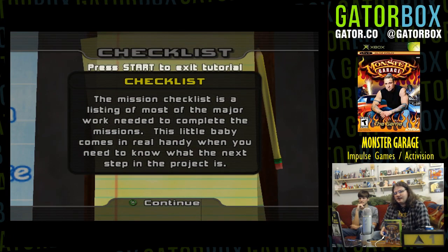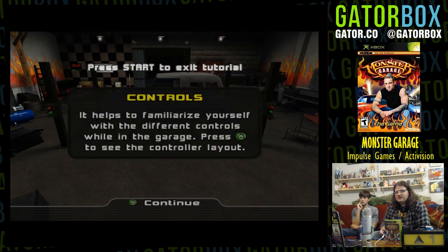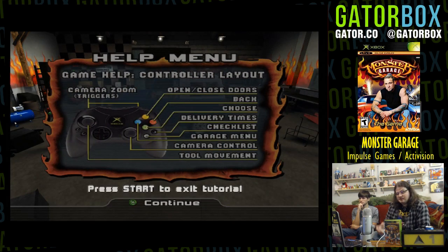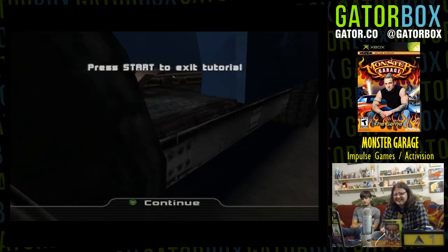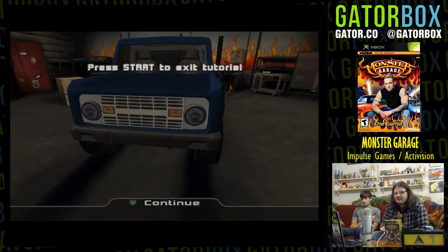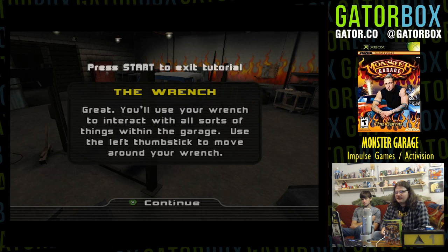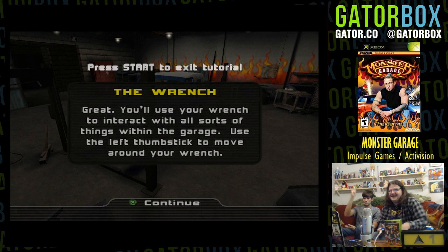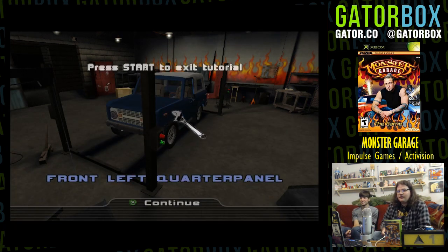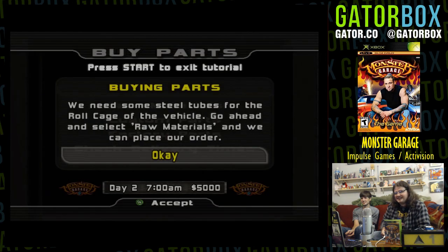The mission checklist is a listing of most of the major work needed to complete the missions. I understand what a checklist is. Order raw materials. Fabricate roll cage. Install roll cage. It helps to familiarize yourself with the different controls in the garage. You can get stuck behind the hydraulic lift buttons. You'll need your wrench to interact with all sorts of things in the garage. Front left quarter panel — move wrench with the left stick. Oh my god, that frame rate! Holy shit! Buy parts on this old-ass Dell Dimension computer. We need some steel tubes for the roll cage.